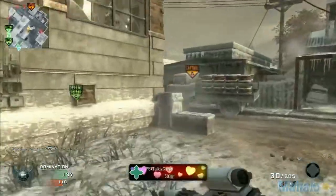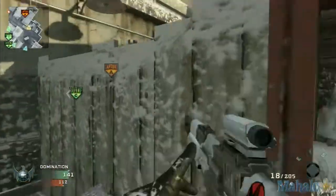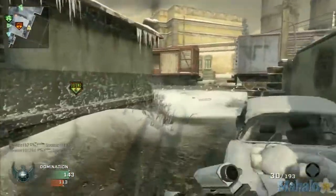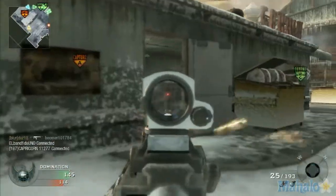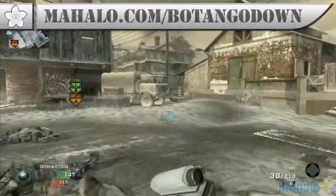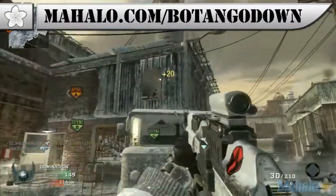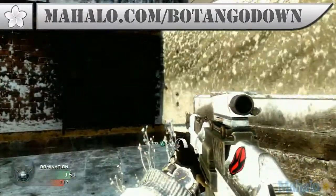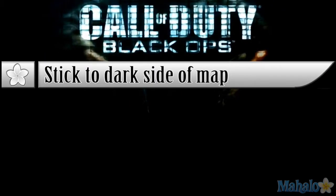In an ideal situation I'd be able to coordinate from this window. This gas station area over here — A is pretty decent to hold in terms of the point compared to C, because C is kind of wide open. A is easier to capture. This is a very high traffic area, so always watch out for that window.